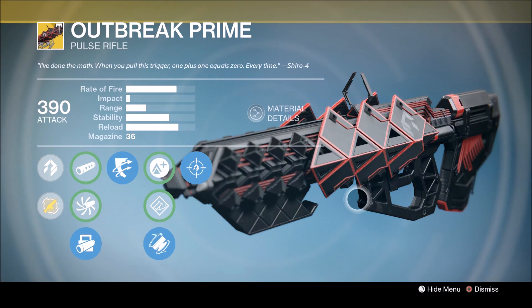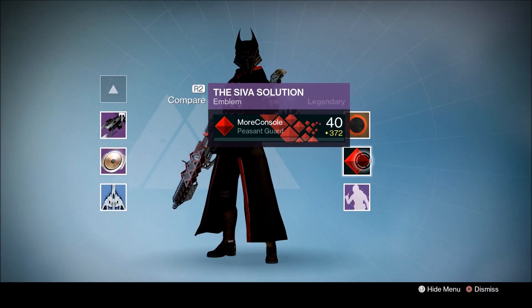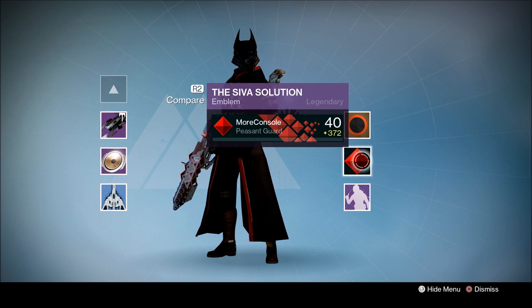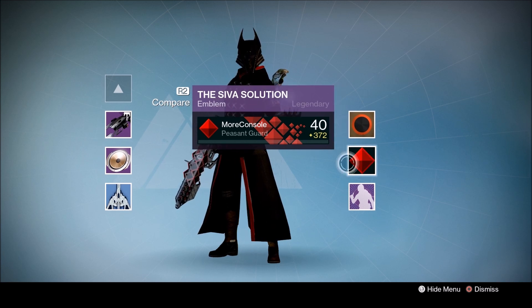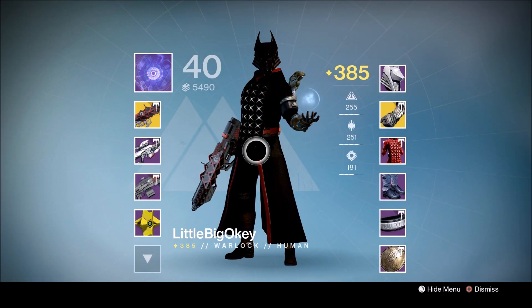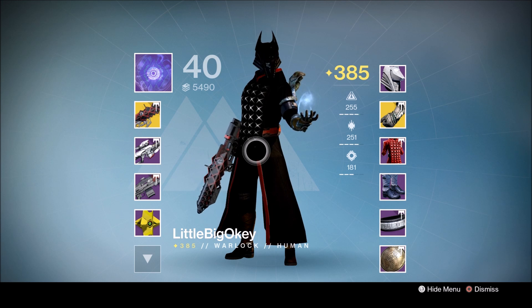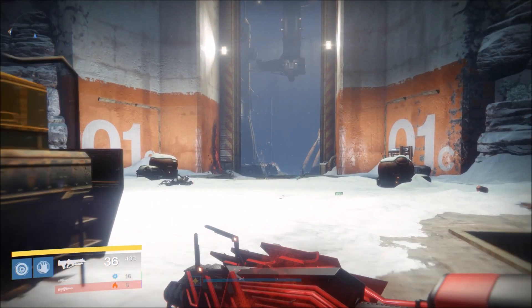Now we're going to have a look at some gameplay from Oki using this gun in just a moment, but before we do that let's have a look at the cool emblem he got whilst completing the quest to get this pulse rifle. It's called the Sieve Solution and it looks pretty damn cool. Thanks to Oki, we're going to have a look at some gameplay for this new exotic pulse rifle — let's do this!